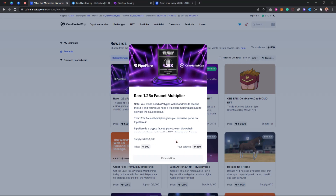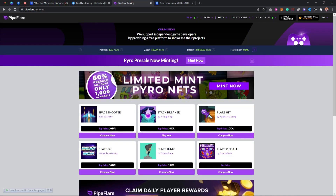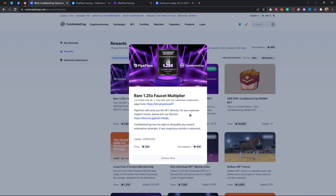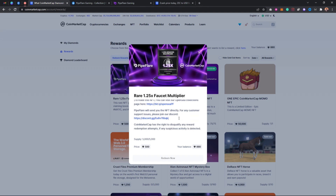I'm going to show you how to claim this NFT. Right now you need to wait about 16 hours before you can claim. What you need to do is visit the PipeFlare website — I'll paste the link in the description below. First, make sure you create an account. Once you have an account, connect your MetaMask, then collect free cryptocurrencies. You can also trade this NFT on OpenSea. PipeFlare will send the NFT directly to you.